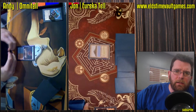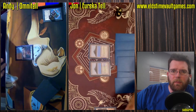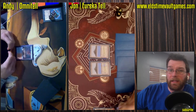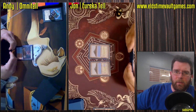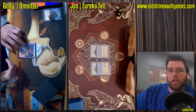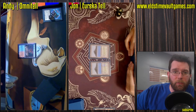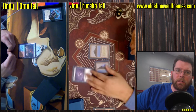We've got a Fetchland, finding probably another Tropical Island. Eureka Tell makes great use of Veil of Summer, so all the green mana is very welcome. You're potentially going to be backing up a Eureka with a Veil of Summer — triple green or more is totally fine.